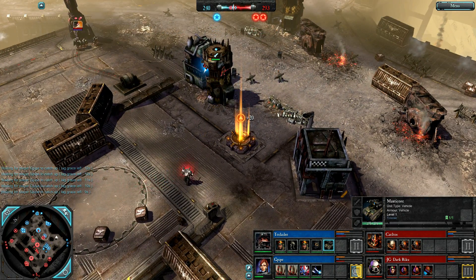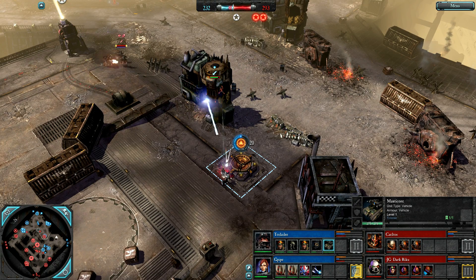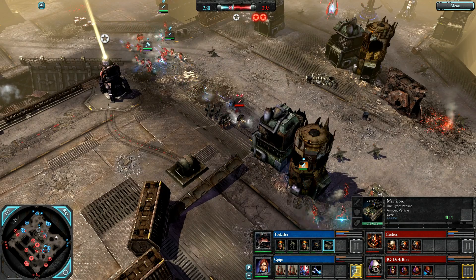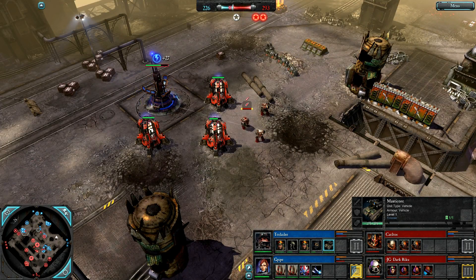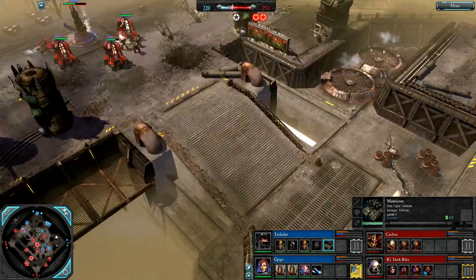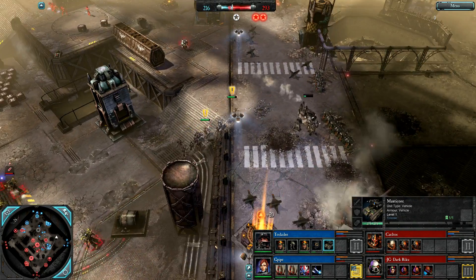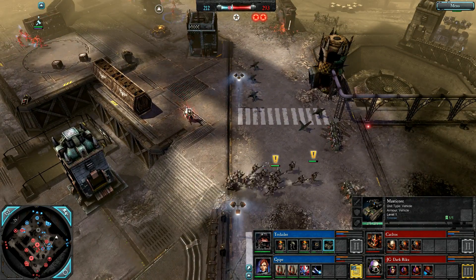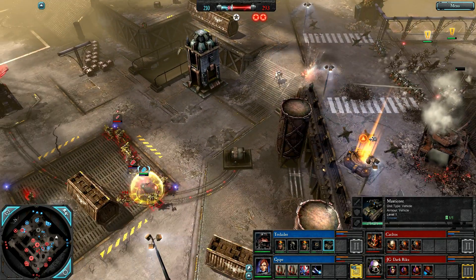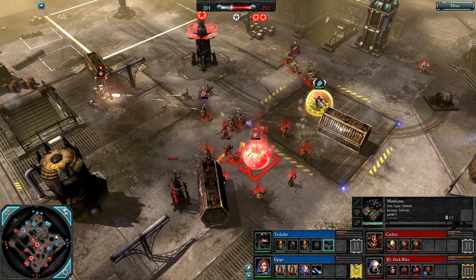Tier 3 for G-Pipe. Dark Riku is already Tier 3. He's going to decap this resource point with his Apothecary — a double for Red now. Tactical Marines hitting the power with their Missile Launcher. There's Malignant Blindness from the Chaos Lord, reducing the vision of all enemy units — a global ability, really useful for pushing against heavily defended positions.